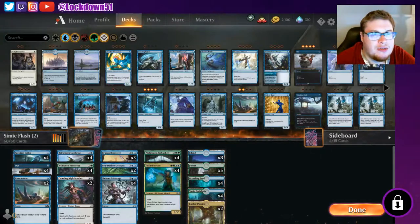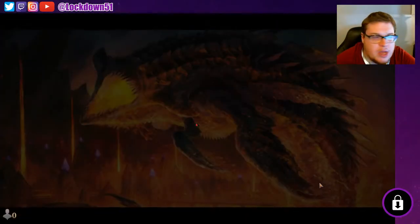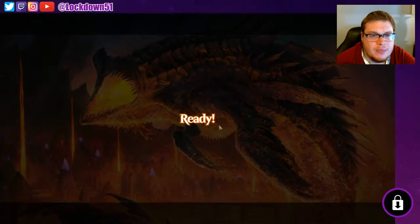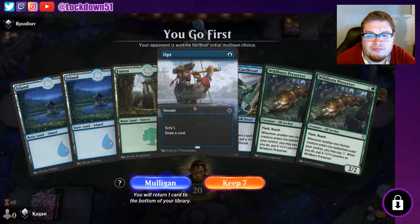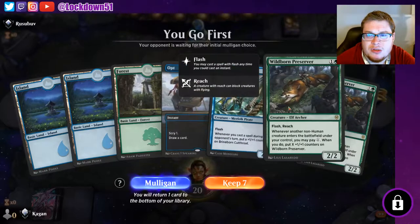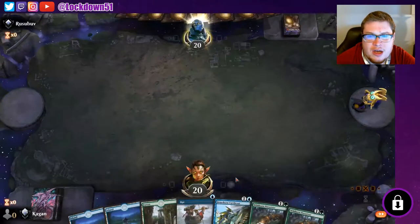Welcome back everybody, it's time to lock down some Simic Flash. Here's our deck list as we have it right now, nothing's changed. Pause the screen if you want to check it out. We're going to jump back into ranked and see how we can do today. I played with my son a little bit before this and had like the most perfect hand — island, breeding pool, forest, preserver, Opt, Nightbonder, and then a Predatory. Turn three Predatory with Cunning Nightbonder is pretty sick.